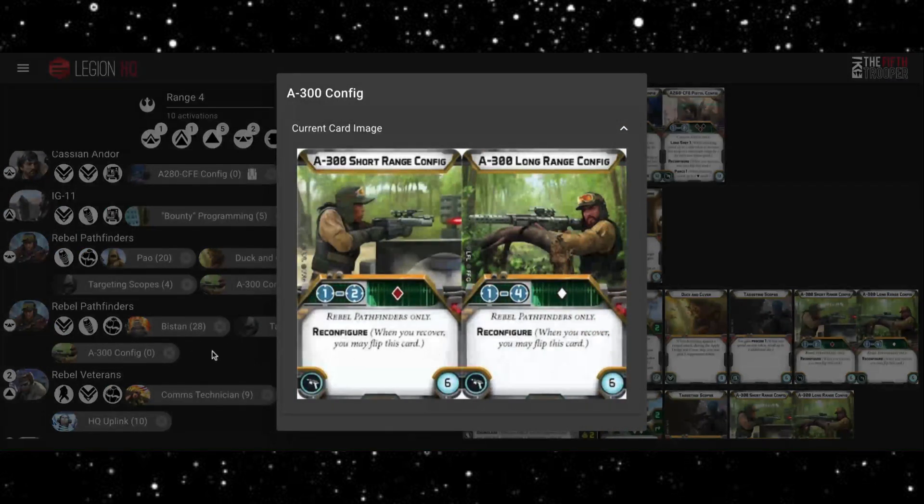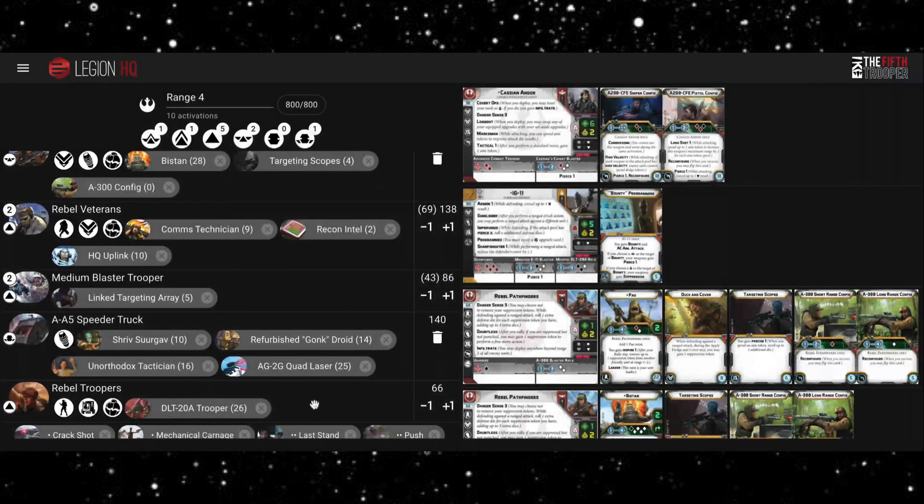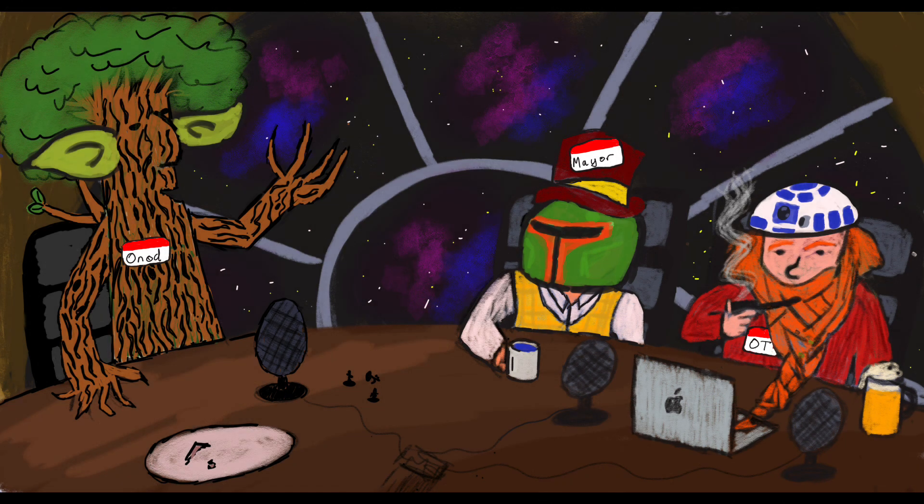The Veteran is just there to be really solid. The Medium Blaster Trooper does seem to be quite a scary thing. The Speeder Truck is there to be really solid — the Quad Laser with six black and Impact 2 is pretty nice, and the shields from the Gonk Droid refreshing every turn is really nice too. The Rebel Troopers with the DLT — Critical 1 is really nice, and shooting at range three puts out six black and a white with Critical 1. It's a pretty nice dice ball and they can just be an objective grabber or a nice little activation around the battlefield.